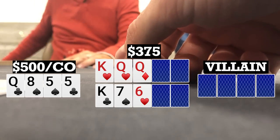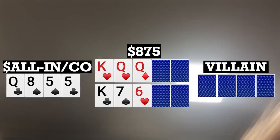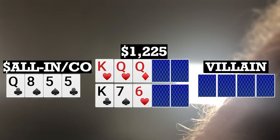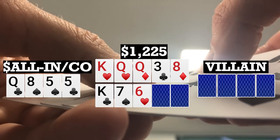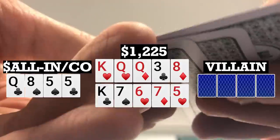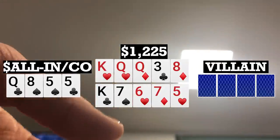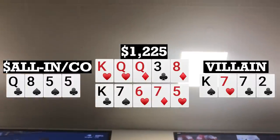Early position player bets 150, folds to me, and I push everything in the middle. He makes the call, so we're going to two runouts. Turn on top brings a 3, river brings an 8. Turn on the bottom brings another 7, river brings a 5, giving us a full house on both boards. I turn over my hand and my opponent turns over king-7-7-2. He flopped top pair and a set on the bottom, and we end up chopping against his quads.